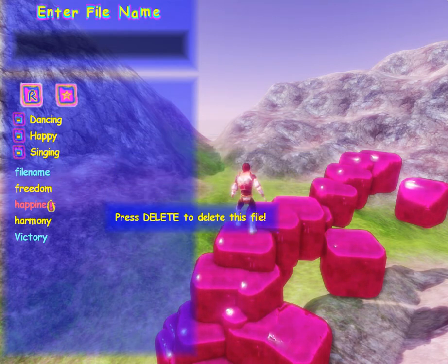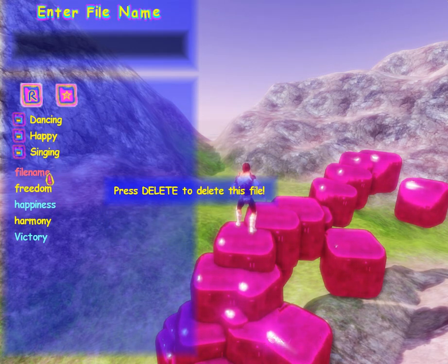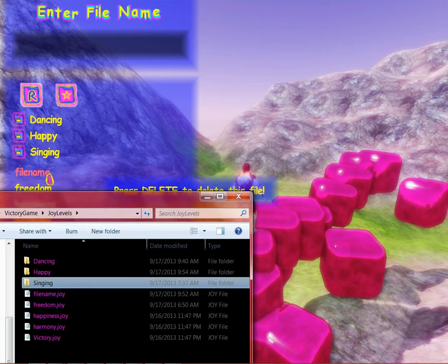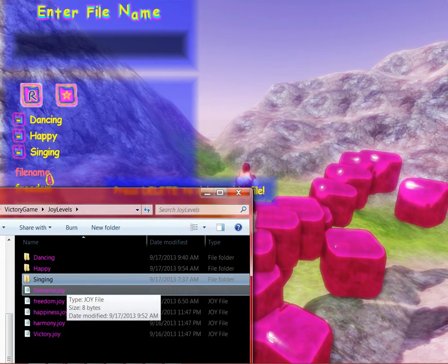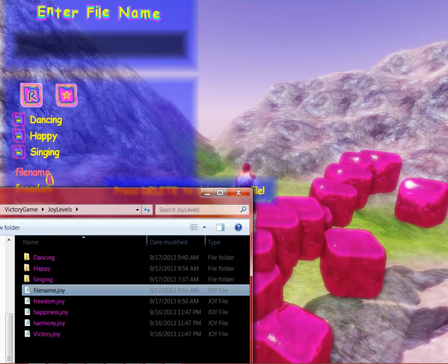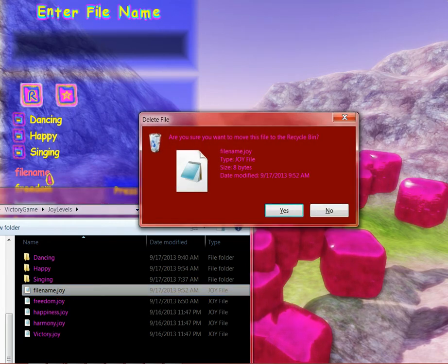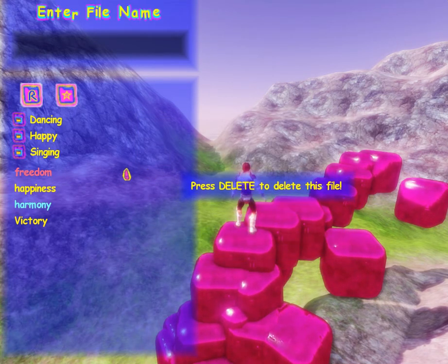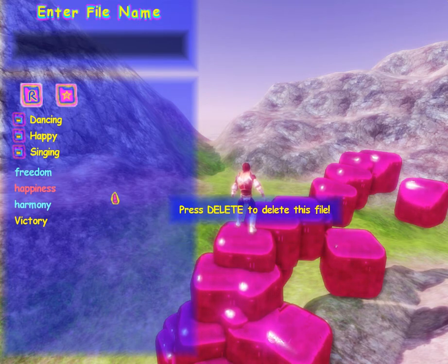But what about deleting files? Here's a file called 'filename.' Let's delete it on the computer and see if the in-game thing updates properly. The game reality is showing the computer's hard disk. So here's the file name — Windows 7 wants me to delete it. Watch the in-game browser... it just went away.